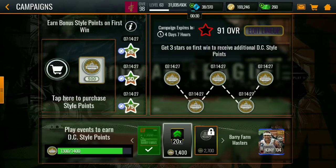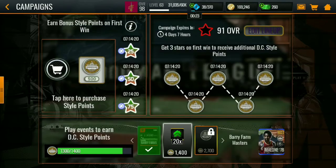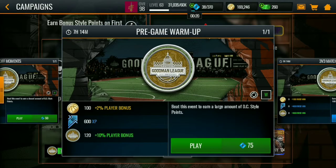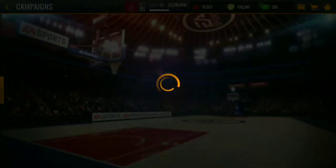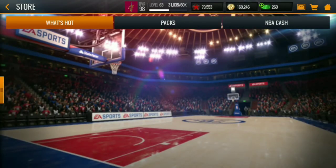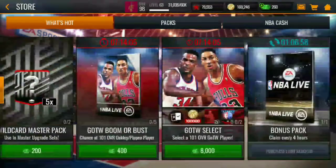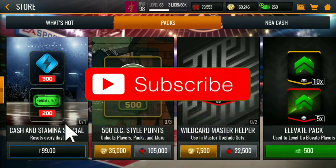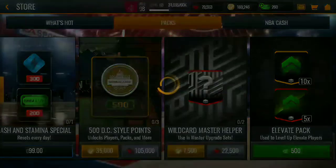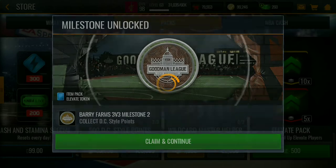I'm gonna teach you guys how to get more DC style points on NBA Live Mobile. First thing first, go and play the version of it. Play the free swing with the player bonus, and then after that you spam the third event using all your stamina. You can also buy the packs in the store. I don't know how much it was going for, hopefully like 35k, but it's going for 250 - so it's quite a money grab. No wait, there's a coin pack that costs 35k.